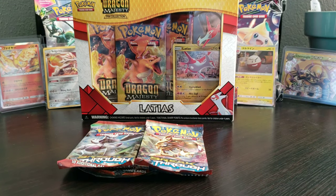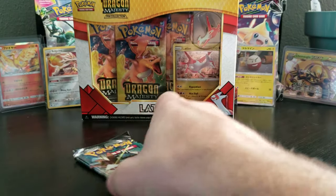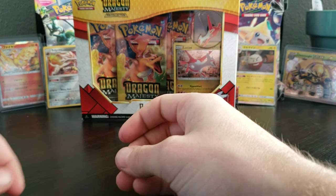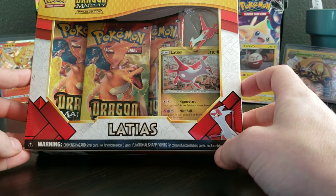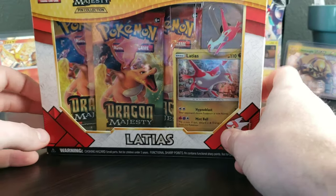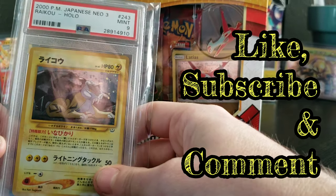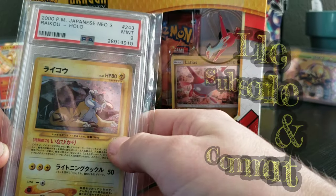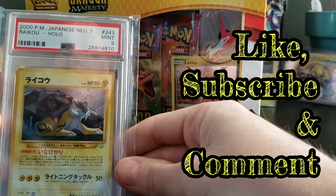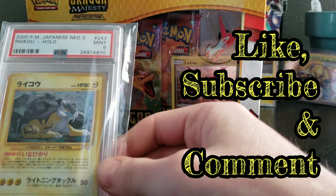What's up YouTube? It's your boy Pokemon Mikey here coming at you with another video. In today's video we're going to be opening up two XY Breakthrough Packs, a Sun and Moon Burning Shadows Booster Pack, and a Dragon Majesty Pin Collection Box with Latias as the pin and promo card. Please be sure to like and subscribe for your chance to win a PSA 9 Raikou Japanese from Neo Revelation 2000 Mint Condition. I will be giving this away when we reach 100 subscribers.